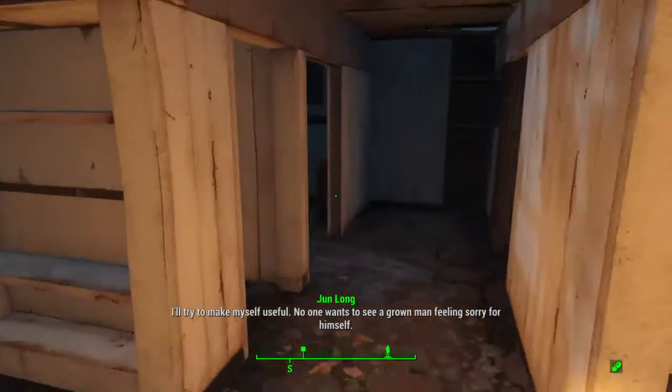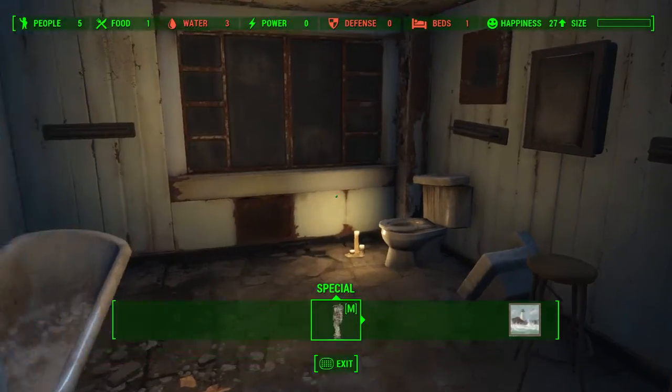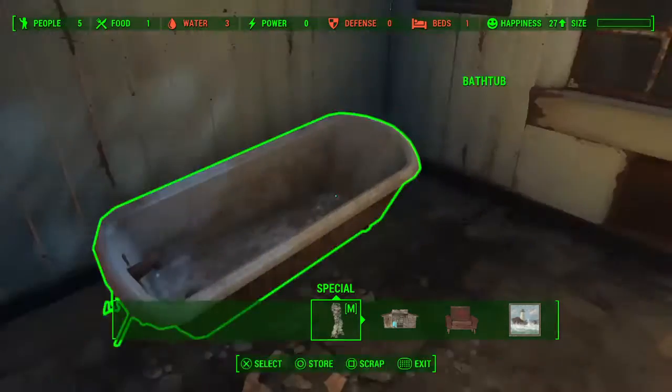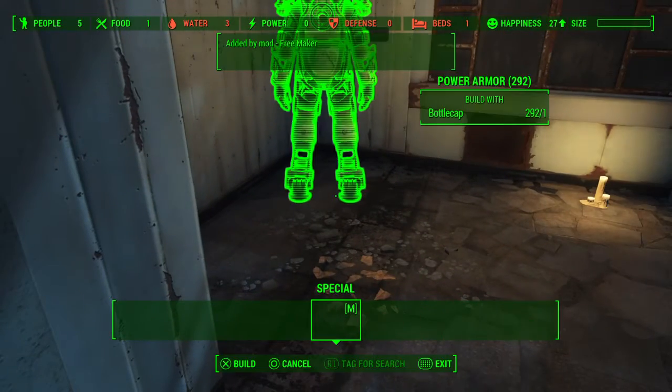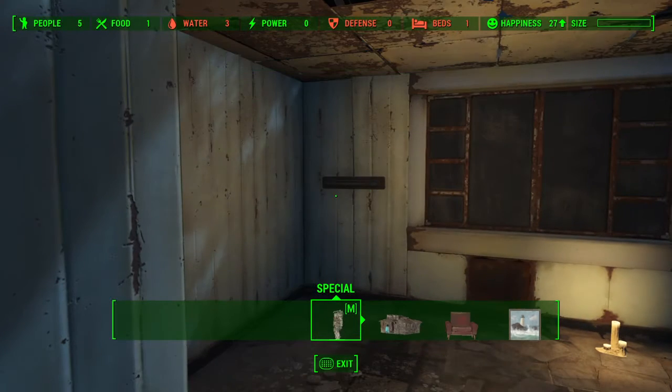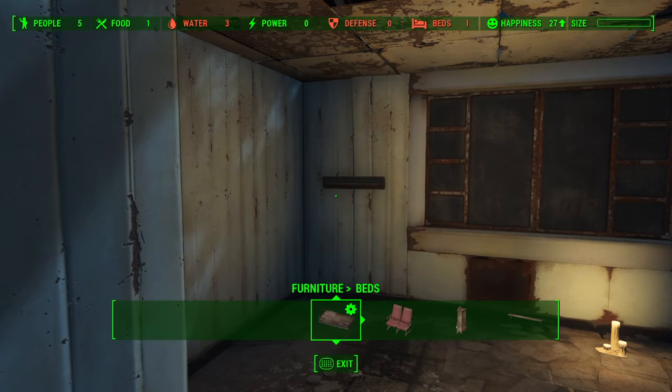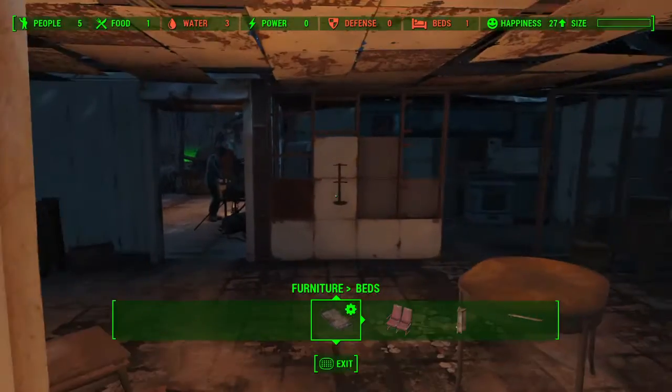You may notice they might want to talk to you. Mama Murphy will definitely want to talk to you, but I'm saving that for later when we have a companion. I do have two mods available in preparation for the building: I don't have a build limit — it's a mod — and I have the free maker mod, which is just to get settlement supplies, nothing else.